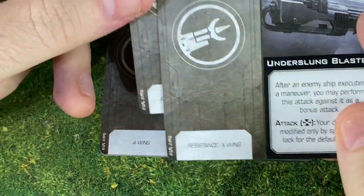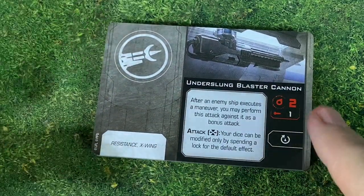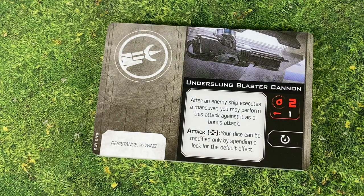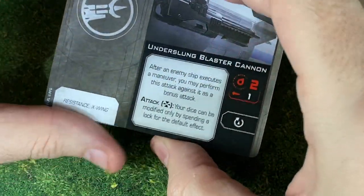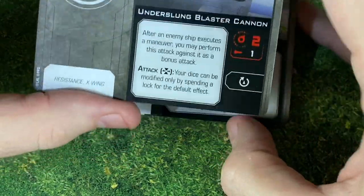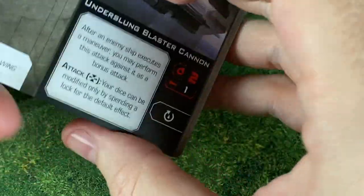The big cannon option for the X-Wings is the Underslung Blaster Cannon — we're going to have two copies of this. It's a turret attack and it's only range one. You have the option to rotate your turret. After an enemy ship executes a maneuver, you may perform this attack as a bonus attack. Your dice can be modified only by spending a lock for the default effect, so you're not going to be able to focus or do any pilot shenanigans. Maybe you put it sideways or backwards — I kind of like the idea of backwards in case somebody's trying to sneak up on you at range one. Pretty cool.